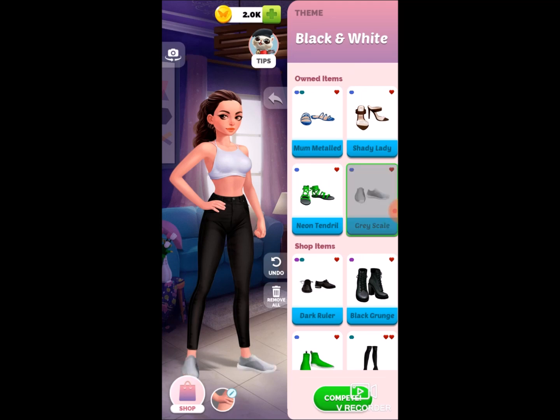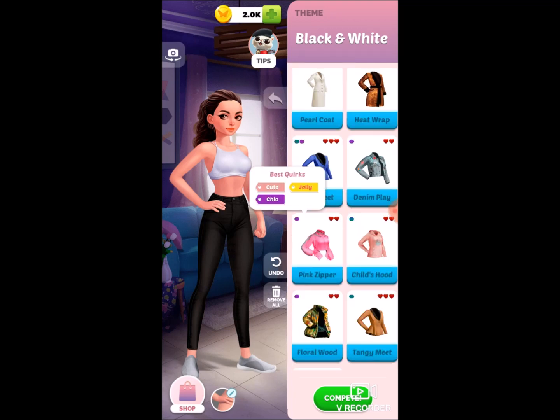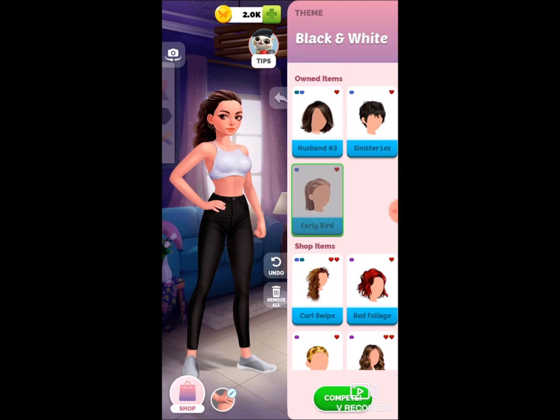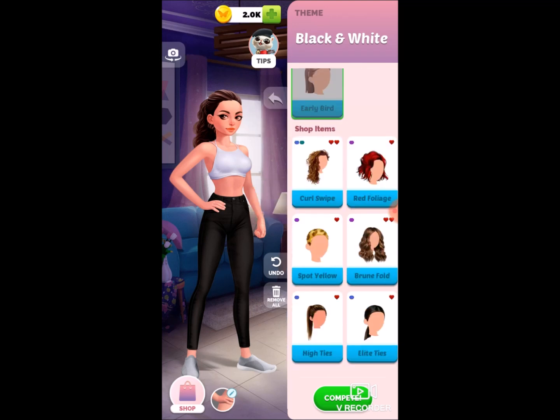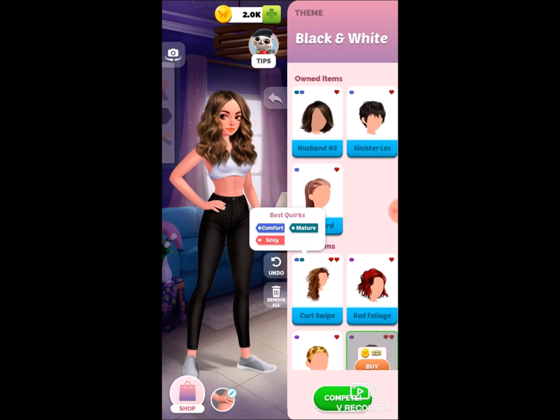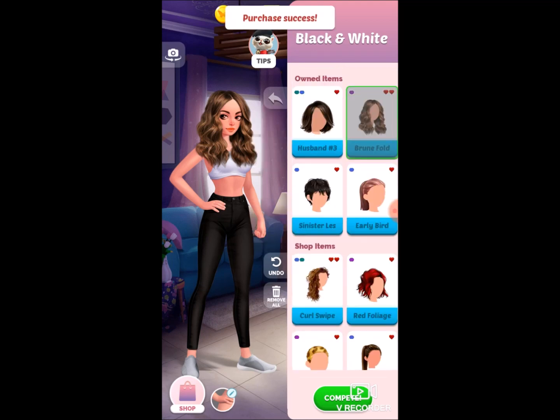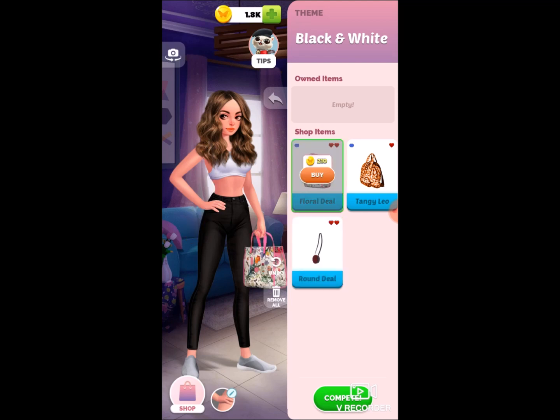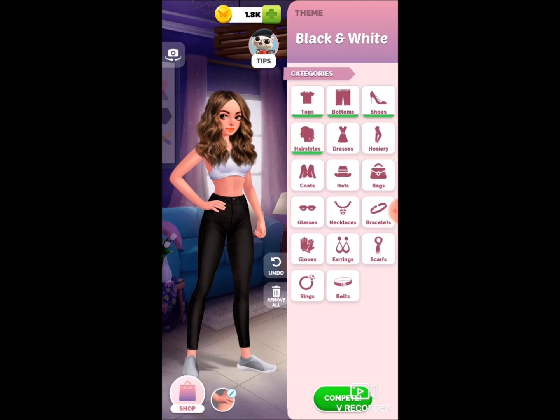I have a white top and black pants now. For shoes I'll go with gray — because gray is kind of black and white at the same time. Let's do the grayscale shoes. For a coat — no owned items, empty. Hairstyles — I don't like any of these except the ponytail I'm wearing currently. There are some on sale; that one's not too bad and it would go for the chic, so let me buy that one. For bags — none of these are black or white.